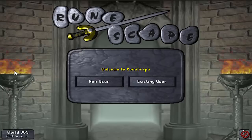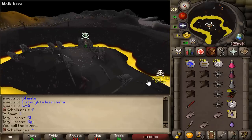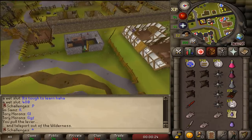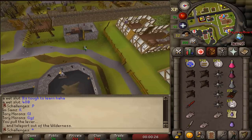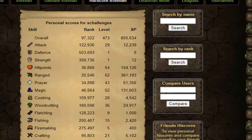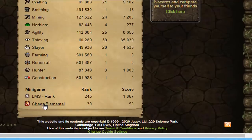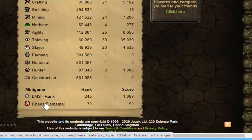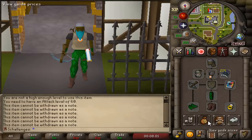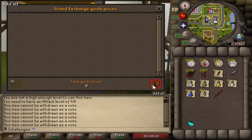And we are out — we made it! We got the unique item and we are on the high scores. Looking at the high scores: Chaos Elemental, rank 30 with 50 kill count. There are only 30 hardcore Ironmans who have killed 50 Chaos Elementals, and I am one of them.